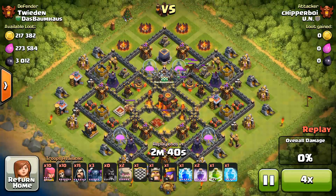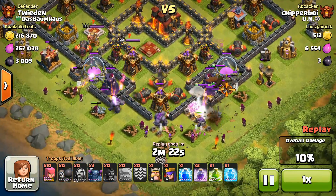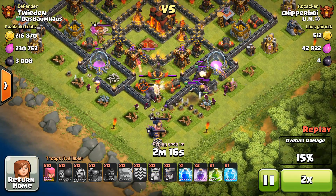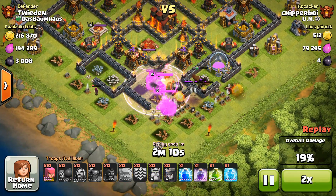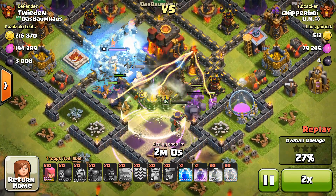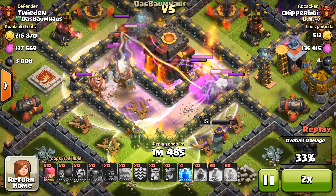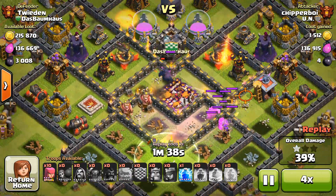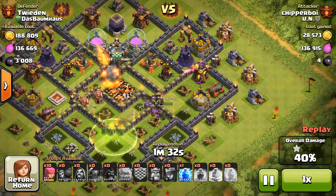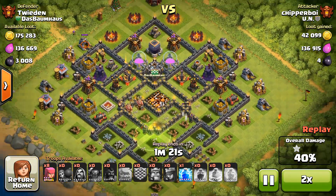Moving on to the next one — Chipper Boy once again attacking. Sorry, I totally butchered that clan name. Interesting base here; the town hall is pretty well centered with a somewhat asymmetric layout and different wall placements. A giant bomb blows up — took out a few wizards, but that shouldn't be an issue. I'm not sure why I'm boosting through this raid so fast, but the town hall did go down very quickly.